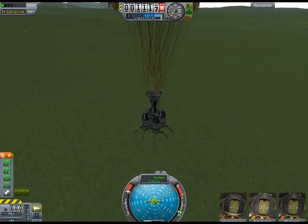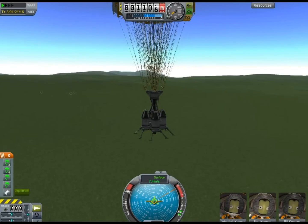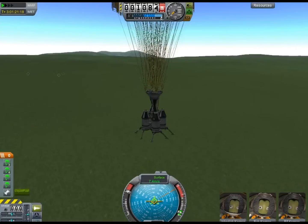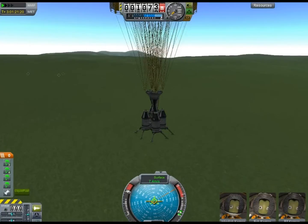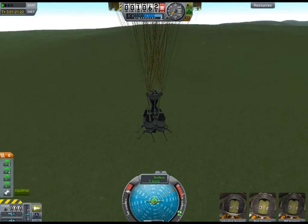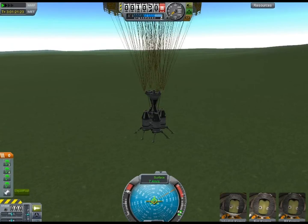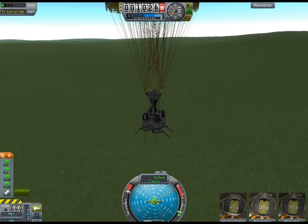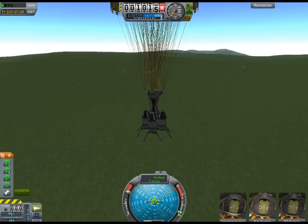With all parachutes successfully deployed, we await a gentle touchdown on the surface of Kerbin. All three members of the Dream Team are calm, cool, and collected as we make our final descent.